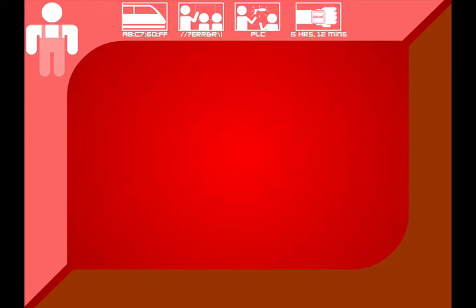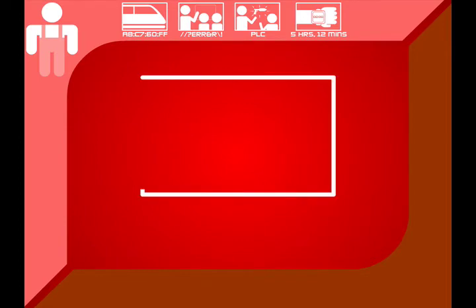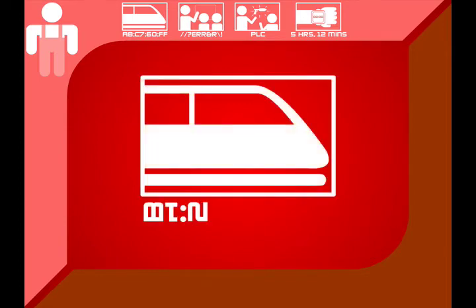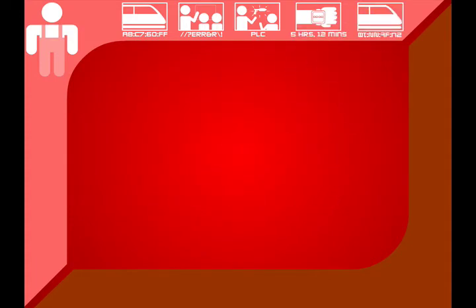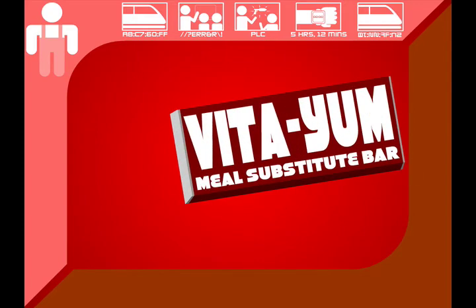Upon completing your mission in the standard time, report to transport two-way platform B122FFC2 for transport to debriefing, where you will provide a quantitative assessment of your mission success. This mission assignment brought to you by Choco-Like Vitium Meal Substitute Bars —